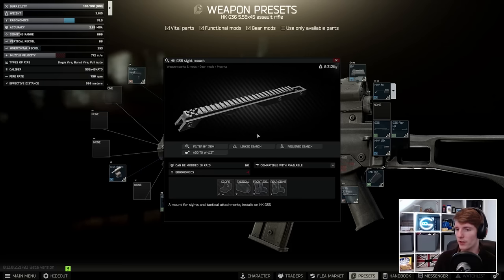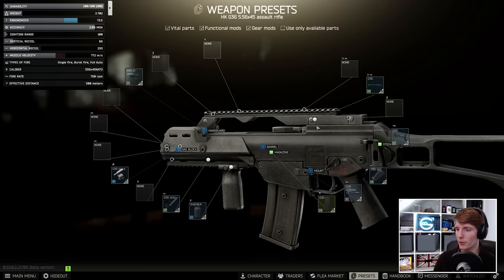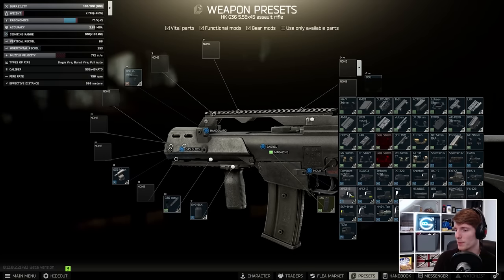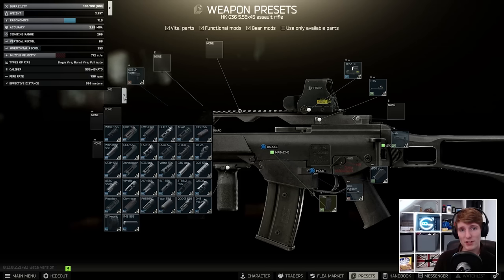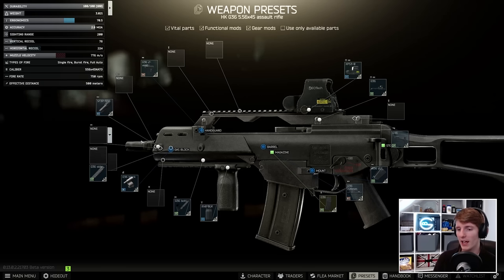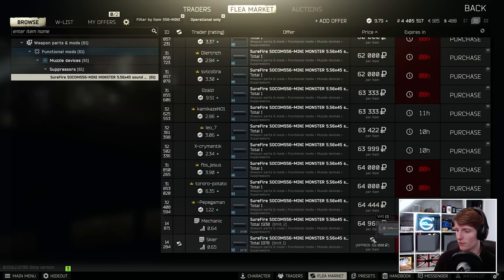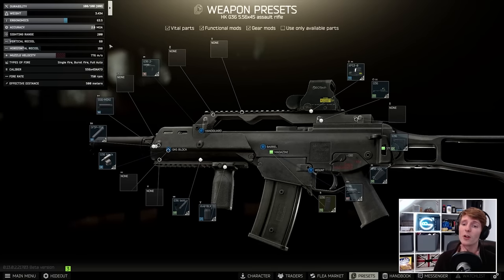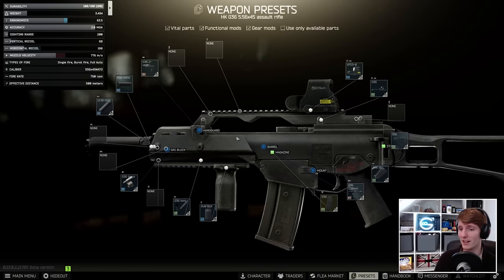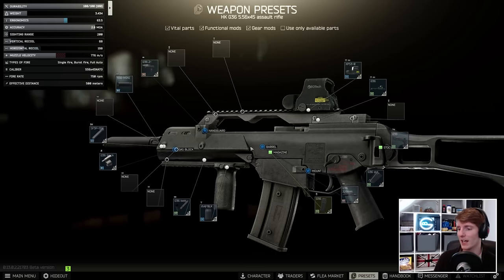For the top rail we'll change over to the G36 sight mount, then put on the XPS 3-0 which we'll be using on all of these guns. For the muzzle I normally stick to the mini monster - that's an SF-3P with a mini monster on top - which has a barter for a VHS tape with Skier 3. The VHS tapes are a bit expensive right now so it's cheaper to just buy one off the flea market. That gives us 63.5 ergonomics and 68 vertical recoil, which really isn't half bad.